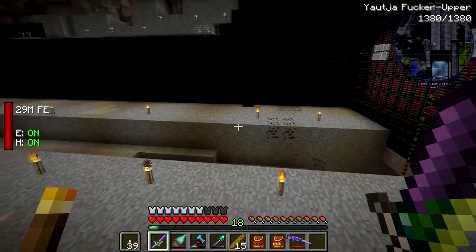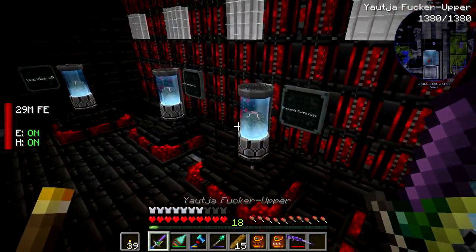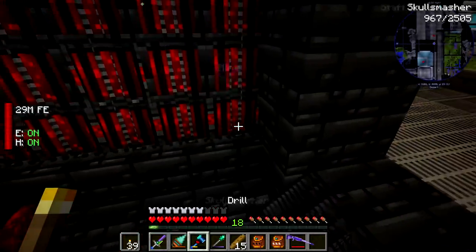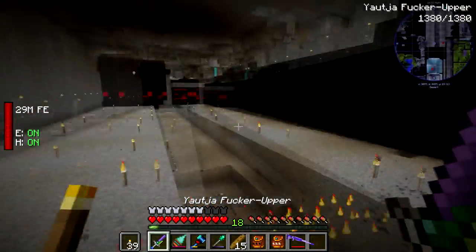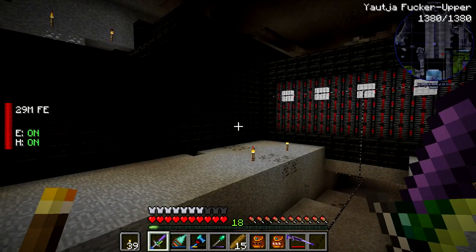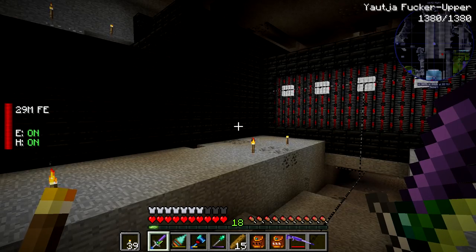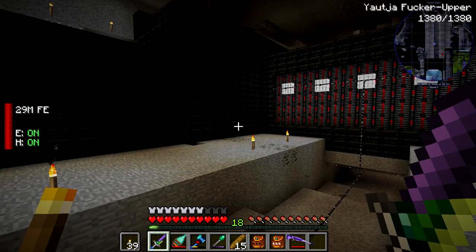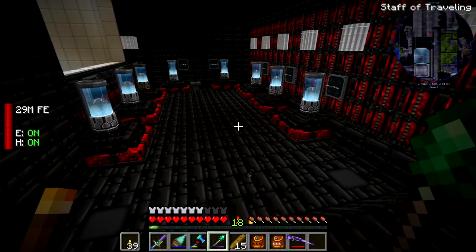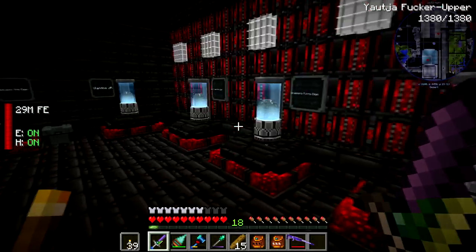The only problem is getting the eggs out of the cryo tubes — I might need to use some creative workarounds. There's not a lot of technical or functional ways to work with the AVP mod; it's basically just a bunch of blocks with mechanics but no clear way to achieve those mechanics or craft most of those blocks.